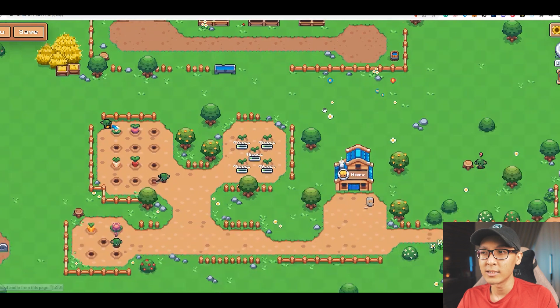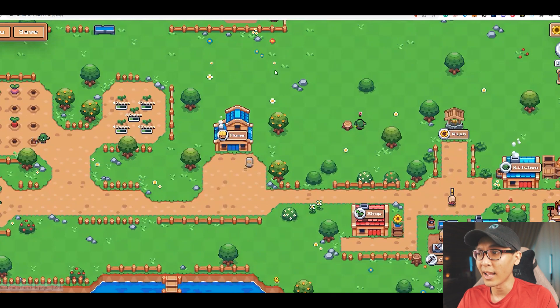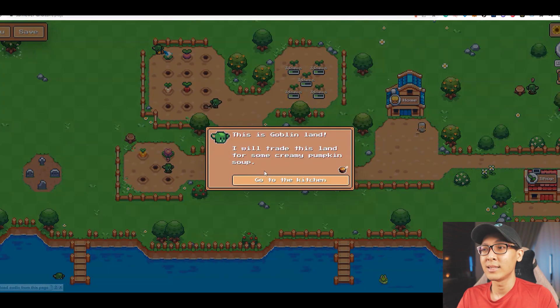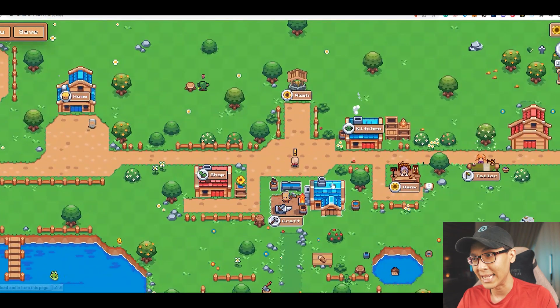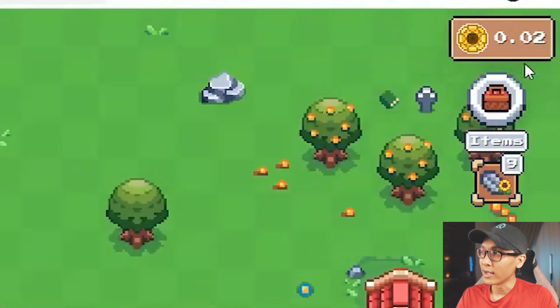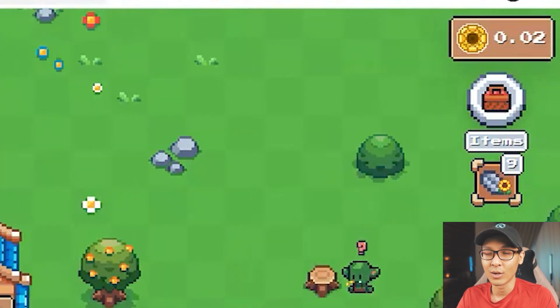Basically this game is just farming. You start with five plots of land where you can grow your seeds and slowly work your way up unlocking another five plots of land. For this case, they need some creamy pumpkin soup — if you go to the kitchen, you can see pumpkin soup costs five pumpkins and 0.3 tokens. As you can see in the top right, I have 0.02 tokens, so it may take some time before I can unlock this plot of land.